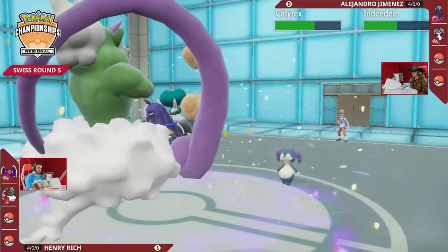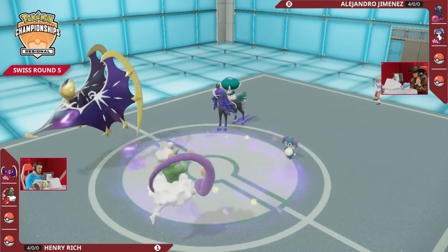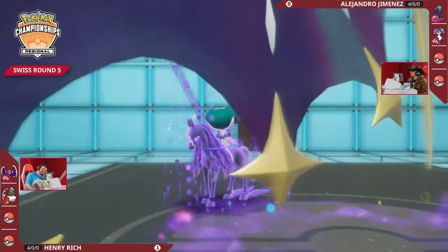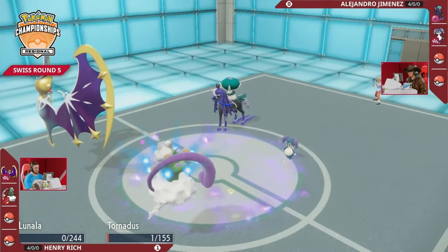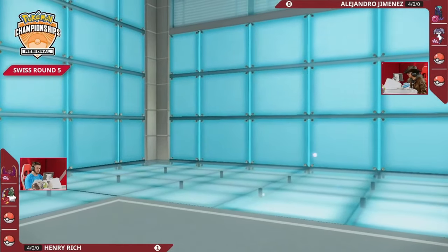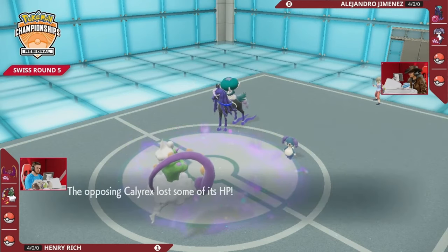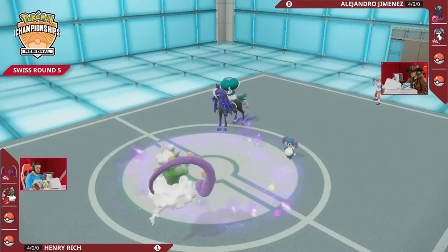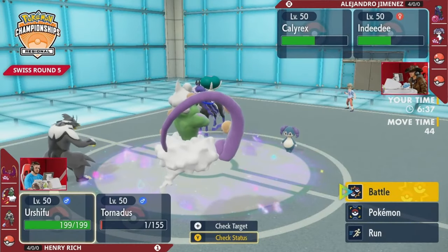Of course it's very risky for Henry to keep trying to get Wide Guards off because he could hit himself from confusion, so this turn there is no Wide Guard, instead just a Bleak Windstorm coming in. The Bleak Windstorm actually misses Calyrex - Indeedy does take a little more damage. But Lunala is going to hit itself in confusion, not for very much, meaning it's free and open for Astral Barrage. Alejandro did not fall into the trap of a back-to-back Wide Guard, and Tornadus gets taken down to its Focus Sash. Henry gets punished for a pretty risky path through confusion.